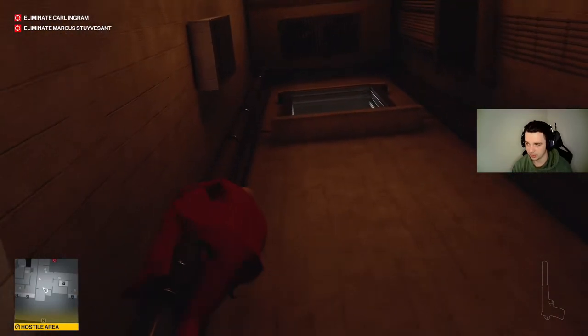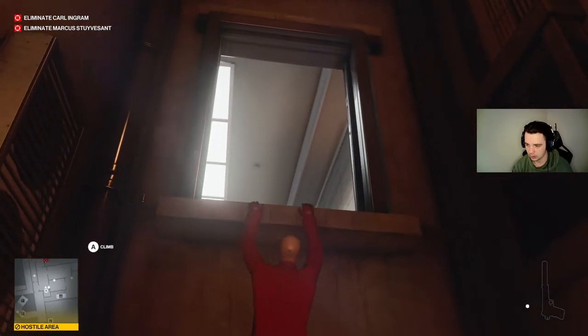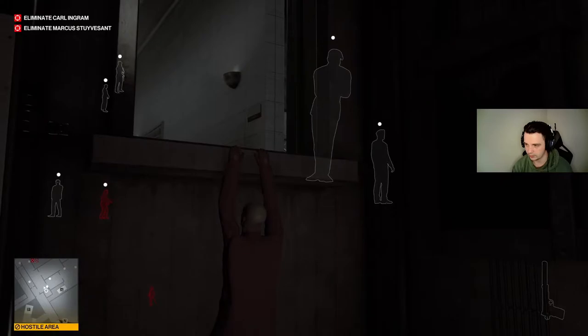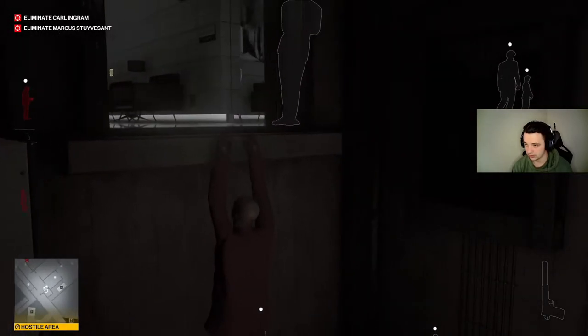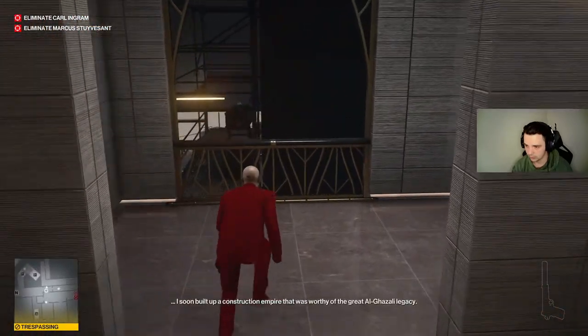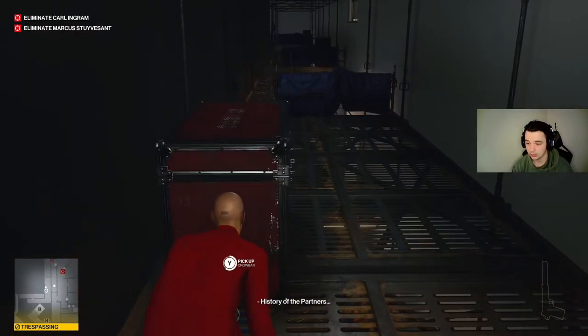Now the trickiest part is actually right here because there's a guard that's sitting down. We have to wait for him to move all the way out of the way, and our target's going to be coming. There you go — once he is out of the way, the one that was sitting down, you are easily able to slide through.